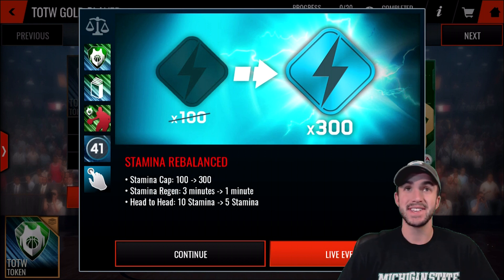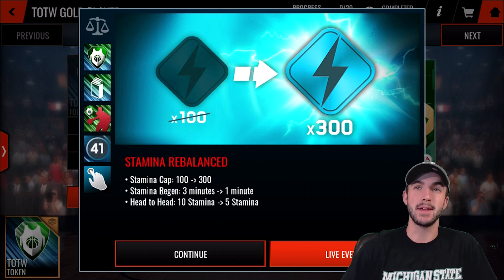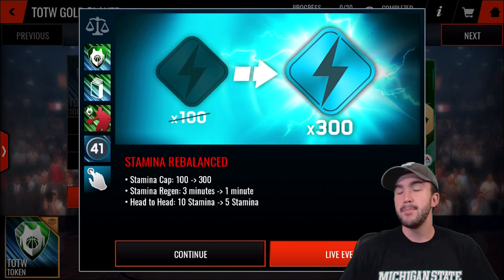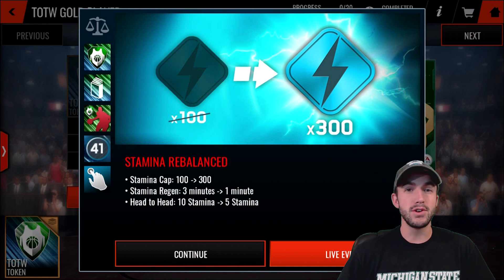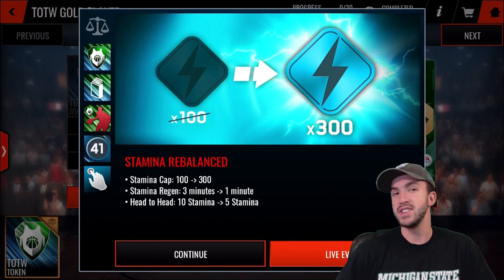One of the big things that people were complaining about with NBA Live Mobile 18 was the new stamina system. You had to spend a lot more stamina to get stuff compared to last year, and they have a huge patch right here that's going to balance everything out. Boosting your max stamina from 100 all the way up to 300 — basically the equivalent of what it was last year. You actually get better value from your stamina for live events and for head-to-head. You can play twice as many head-to-head games as you would have been able to last year on one stamina refill.